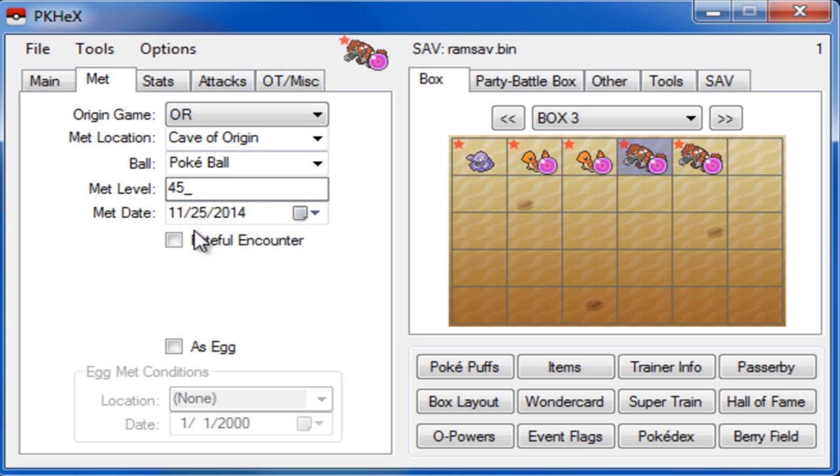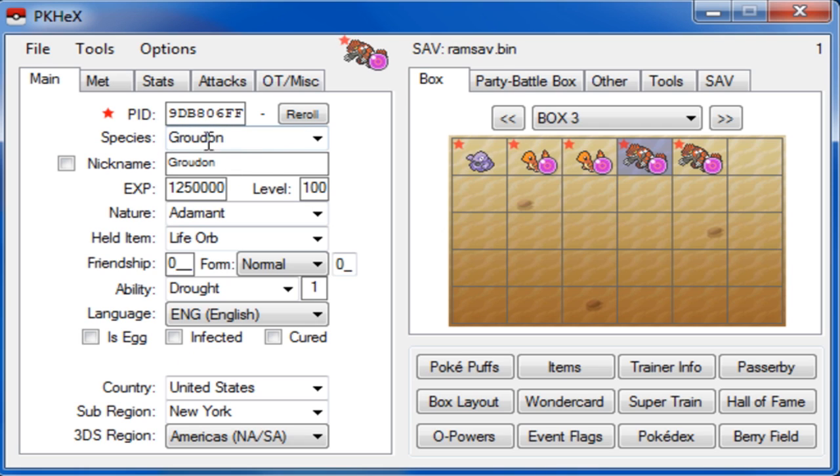Please make sure you do this correctly. For the met date, don't make the date before the game came out — it has to be after the release date. Just use today's date to be safe. Now for species, make it the Pokemon you want. Nature: Adamant is best for Groudon. Hold item: Red Orb is the best thing to put on Groudon since you want Primal Reversion. Ability has to be Drought — you must give the Pokemon its correct ability. For Country and Subregion, set it to wherever it's from. If the language is English, make it United States, England, or Australia. For 3DS Region, if it's from the United States, set it to Americas.